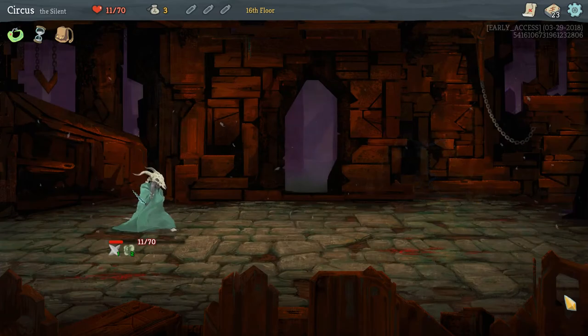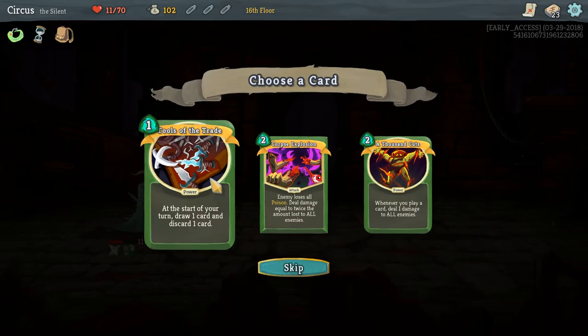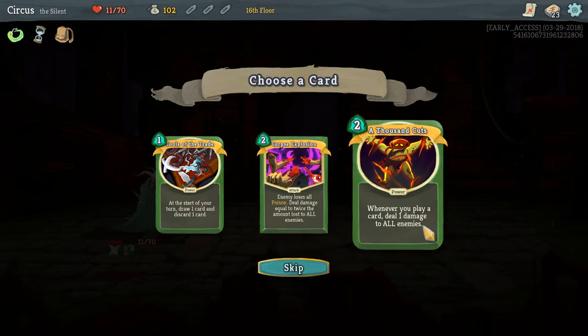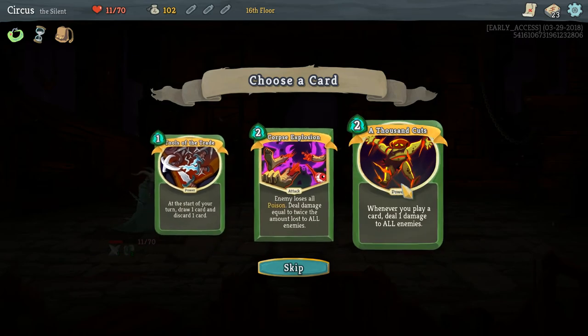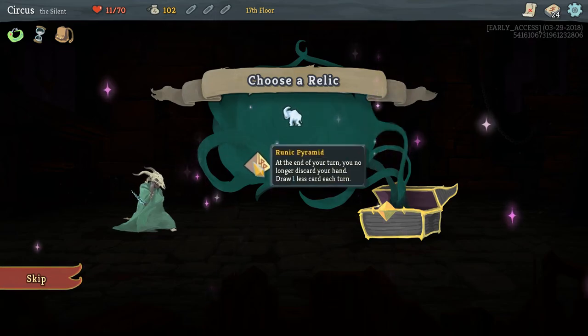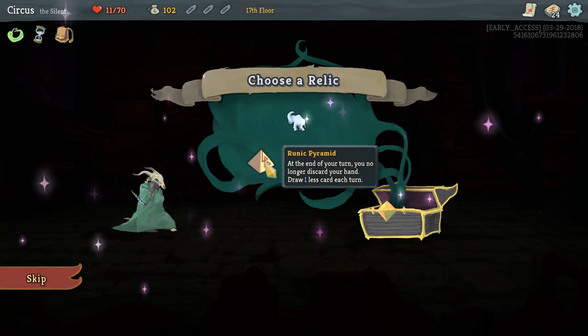We get 99 gold and add a card: Tools of the Trade (each turn draw 1 card and discard 1 card), Corpse Explosion (enemy loses all poison, deal damage equal to twice the poison lost to all enemies), or A Thousand Cuts (power: whenever you play a card, deal 1 damage to all enemies). Powers last the whole combat so A Thousand Cuts means constant cycling damage, but let's go Tools of the Trade. For the boss relic we choose between White Beast Statue (potions always drop after combat), Runic Pyramid (at end of turn no longer discard your hand, but draw one less card each turn), and Calling Bell (obtain three curses and three relics). We're definitely going Runic Pyramid.